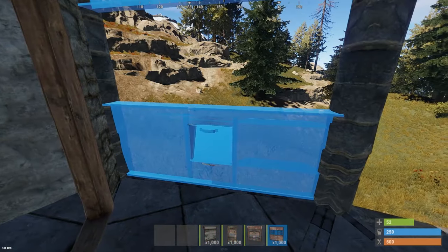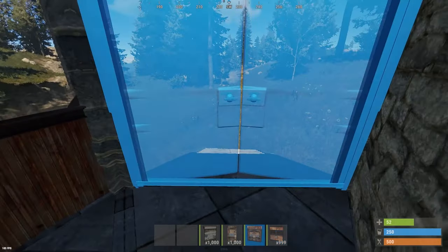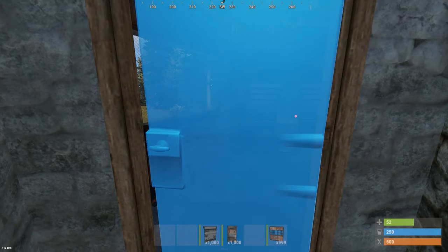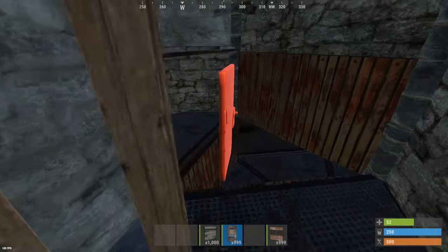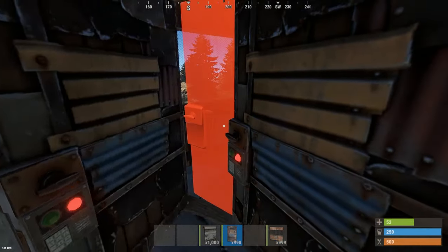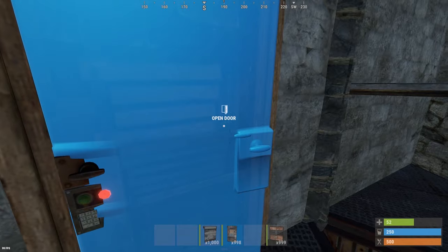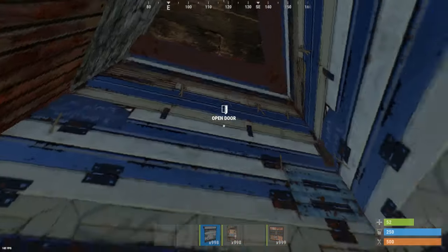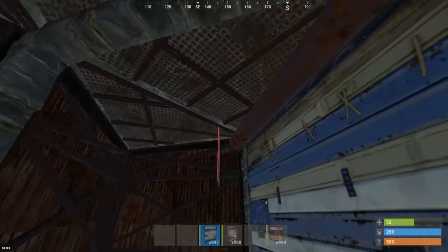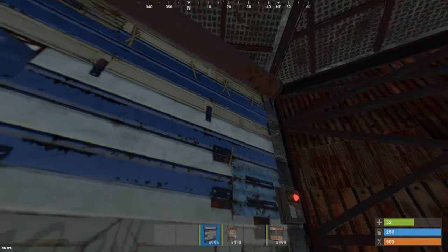Now we're going to start sealing off the base with doors and shop fronts. Starting with a shop front here — make sure the hatch is facing inwards so people can't jump onto your roof. Then place a double door here opening inwards so you can enter safety faster. The two single doors: the first opens inwards and the second opens outwards to create an airlock. For the rest of the base, inside and outside the bunker, place garage doors all around.